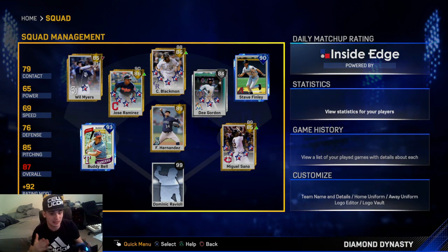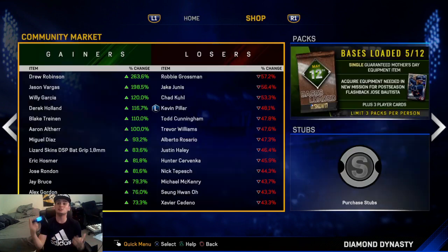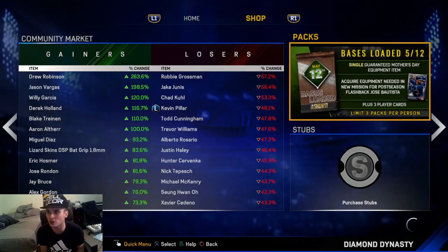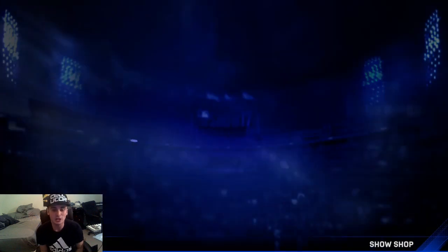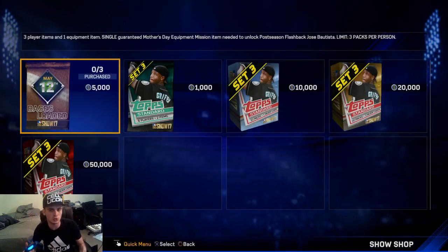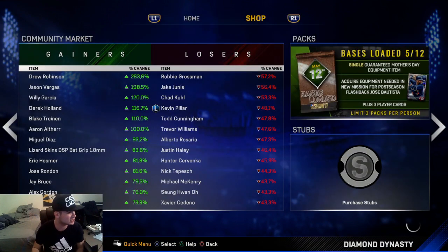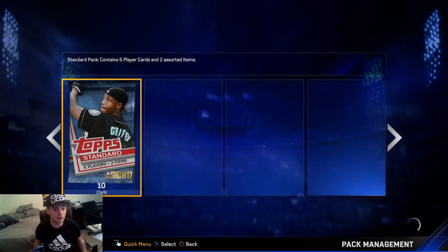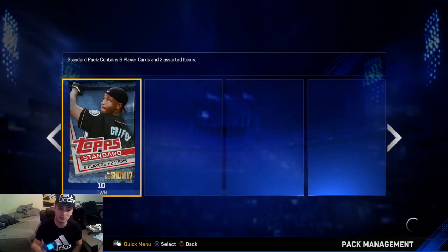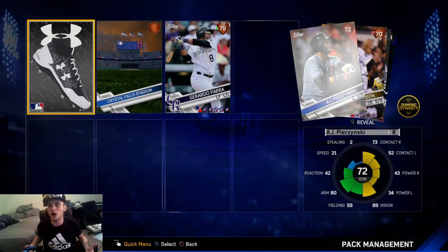In the bottom left corner we got compensated 11k, and I just started selling some things. They just dropped a Bases Loaded pack for a 90 Jose Batista flashback. You get a guaranteed Mother's Day equipment, and the compensation was 10 packs. So we're gonna rip through these standard packs right now, and then we're gonna rip some of the Bases Loaded packs and maybe get a little lucky.